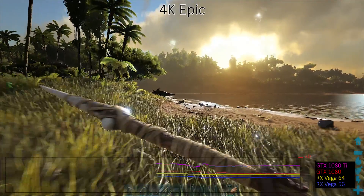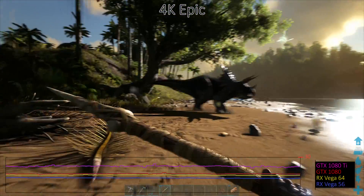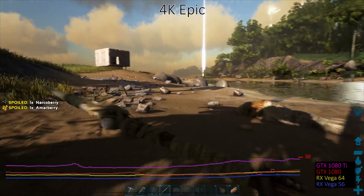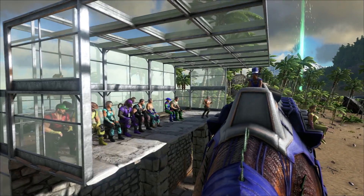Do we even need to look at 4K Epic quality, the holy grail of gaming? You bet we do! Because it's sort of funny to see a $700 GPU struggle along at 25 frames per second. The video in the background was recorded on the 1080 Ti, and even then you can still see the stuttering. If you were hoping multi-GPU would help in the form of SLI or Crossfire, I did see a decent boost to frame rates with GTX 1080 SLI, but unfortunately there were also some rendering errors. Performance is around half of what you can get at 1440p Epic, and 1440p was already struggling.